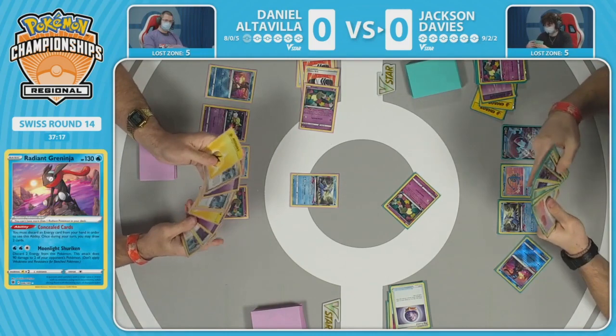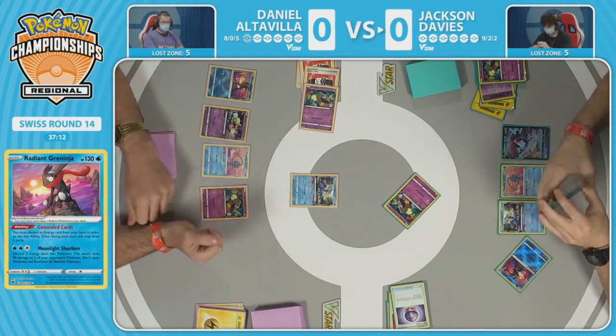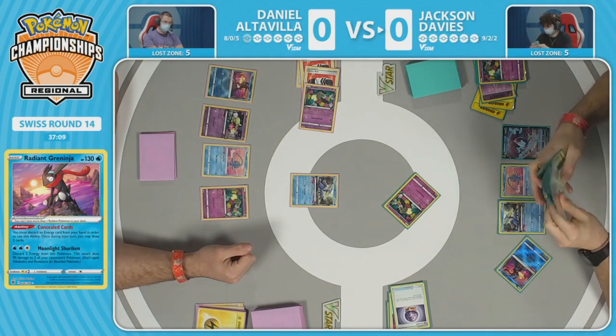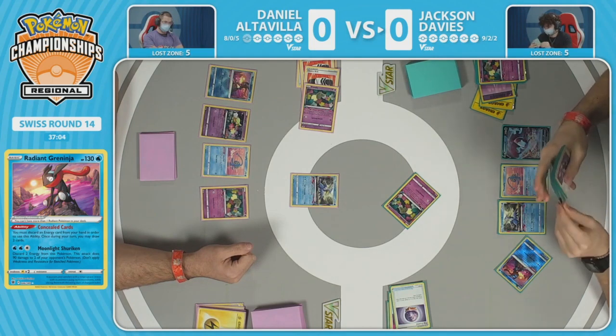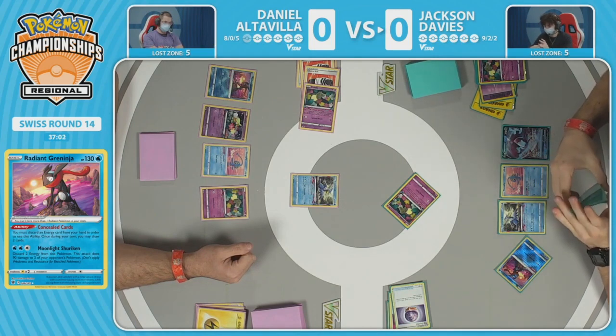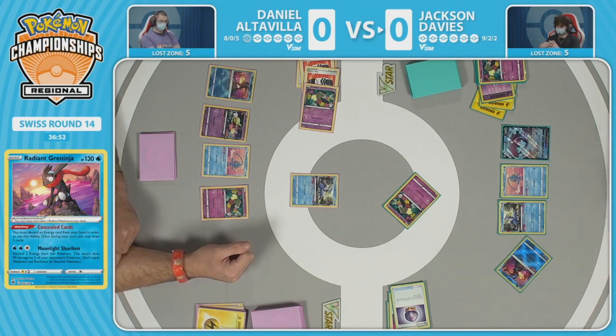We could see Jackson shift gears massively to flood as many cards as possible into the lost zone and play toward Sableye — just start dropping damage counters and looking to end the game that way. I've seen the line work and not work. Sometimes Sableye is used too early and doesn't get enough tempo, but if employed at just the right time, you take out a couple Comfeys and your opponent is left dead in the water.